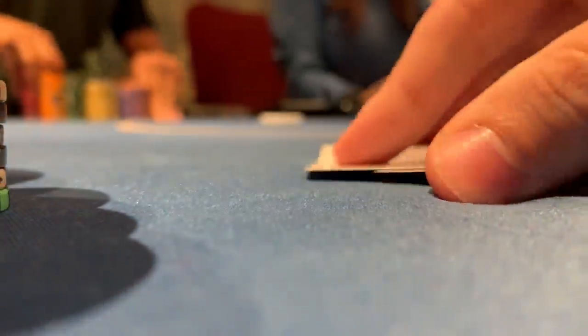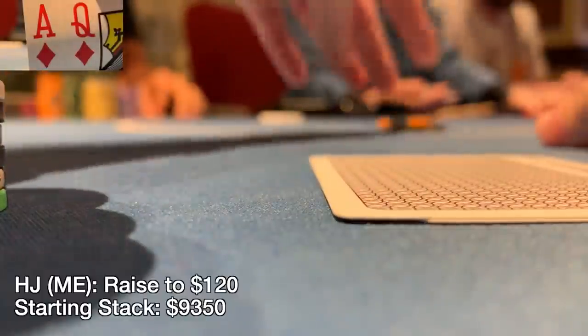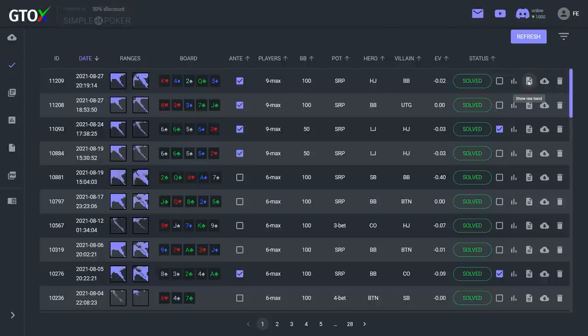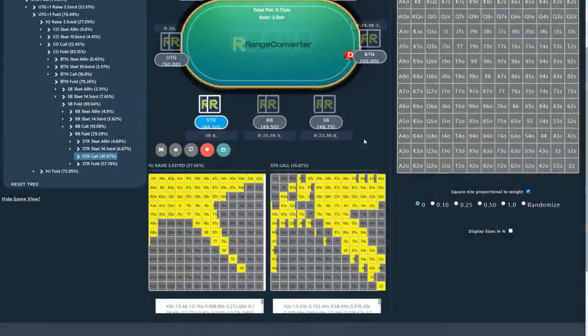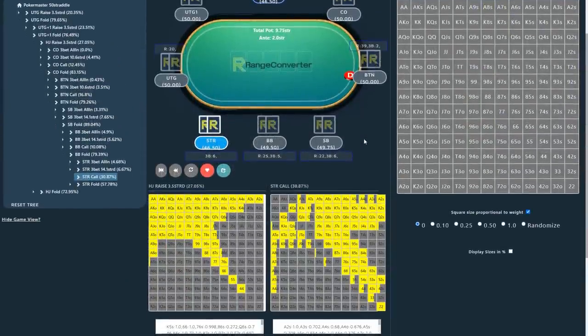This hand comes from a 10-20 game at the Bellagio with a $40 straddle and a big blind ante — it's the biggest game Brad has ever played. Brad is in the hijack with Ace-Queen of Diamonds and raises to $120; the straddle defends. GTO Wizard doesn't currently support straddle games, so I had to manipulate a hand history to match up the stack sizes and pot, then imported straddle ranges from range converter, which seemed reasonable for the circumstances.